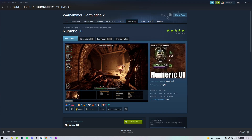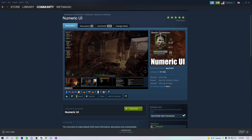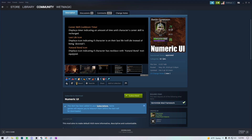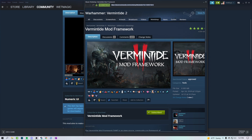If you click on Numeric UI, you will notice a button with a little plus sign. We are not subscribed to it currently. Click that and a little check mark will appear — we are now subscribed to Numeric UI. This doesn't automatically enable it; it simply puts it in our mod loader. One thing to notice: the required items. These are other mods you need to run the mod you really want. In this case it's Vermintide Mod Framework, which is the basis for pretty much every mod in the workshop. You're going to need it to run anything useful, so go ahead and subscribe to it as well.